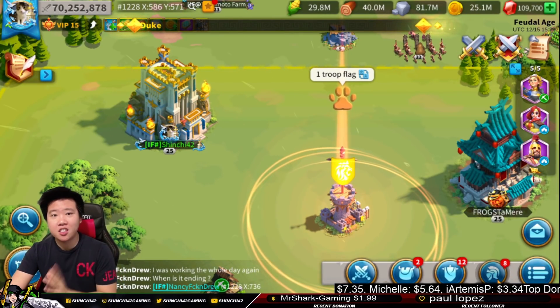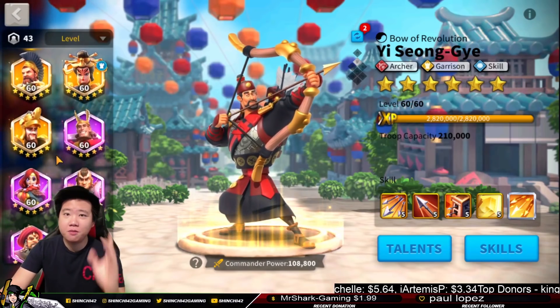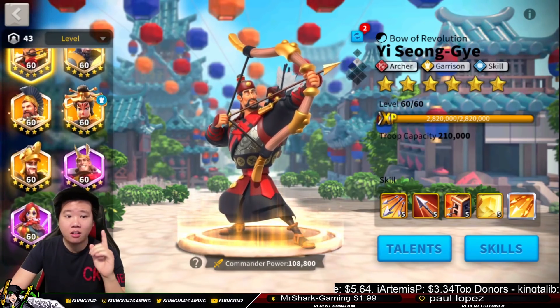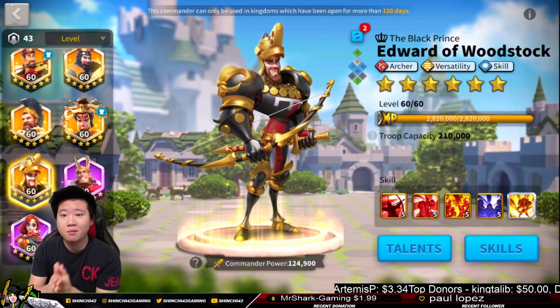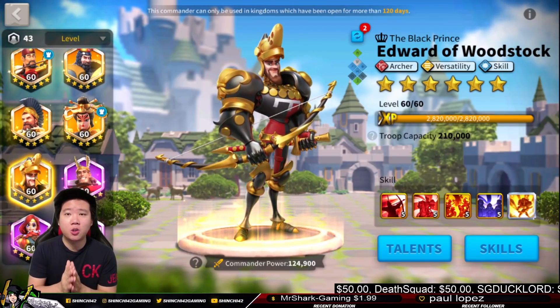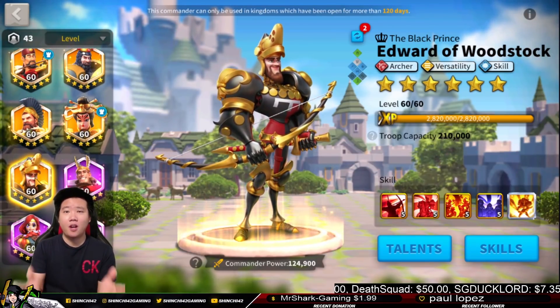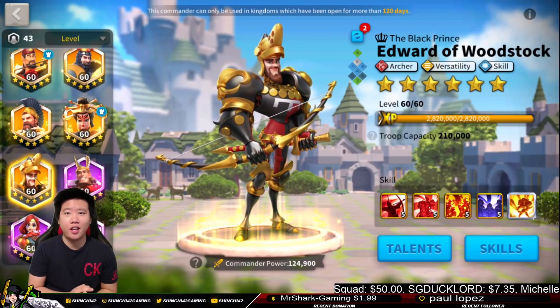I've been wondering how El Cid would perform now that we have Edward of Woodstock. In this video, Rockers, we are going to be testing out El Cid paired with Edward of Woodstock — primary Edward of Woodstock, secondary El Cid. If you like battle testing videos where we try various combinations in Rise of Kingdoms, consider subscribing and turning that notification on.